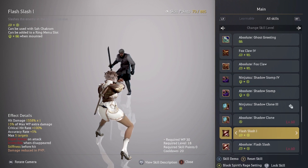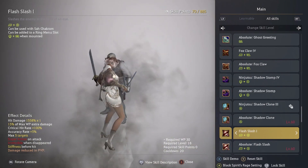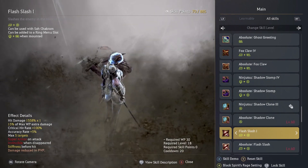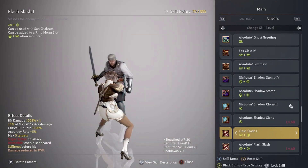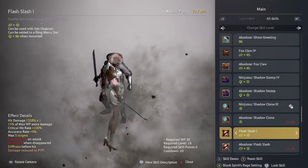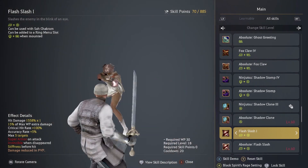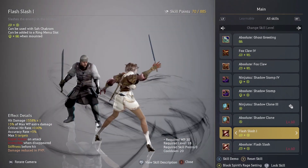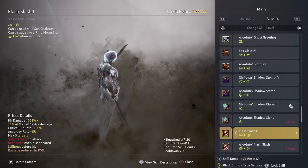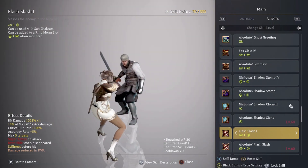Flash Slash — I kept this at level one. It's a super armor, and when you disappear it's an iframe — super armor on attack, stiffness. It's a pretty good skill, but the whole animation goes off really really slowly so I don't really use it.